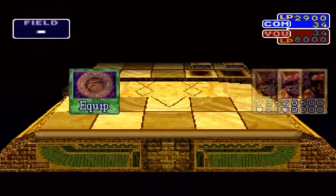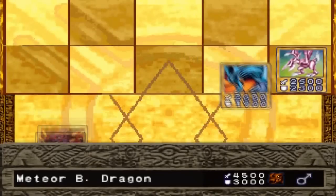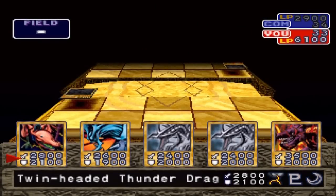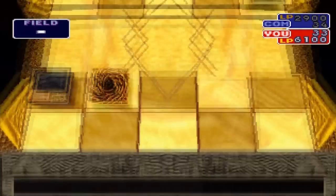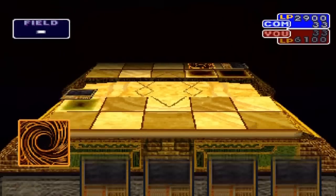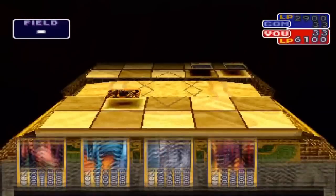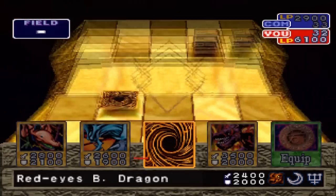Oh, son of a bitch - he has Meteor Black Dragon again, with another Megamorph. Oh my god, he's cheating, rotten bastard computer. All right, no problem, no problem. Meteor Black Dragon with Megamorph. I'll be getting some good quick draws. Oh great, a Blue Eyes - oh yeah, that's totally fair. That's totally a fair hand. Not bad, not bad.